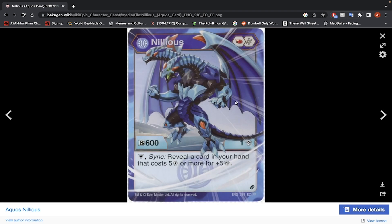Next is Aquas Nilius with Fire Fist and Helix Core — a very great core lineup. We have 600 B-Power and 1 damage, and it has a victory ability called Sync: reveal a card in your hand that costs 5 energy or more for 5 damage. That's a decent Sync effect, however it's locked behind a victor ability. With stats of 600 B-Power and 1 damage, it's too low to really do anything. You're going to be mainly using Aquas Hydrus for your Aquas Bakugan in a Sync deck. So no, I would not use this Bakugan.